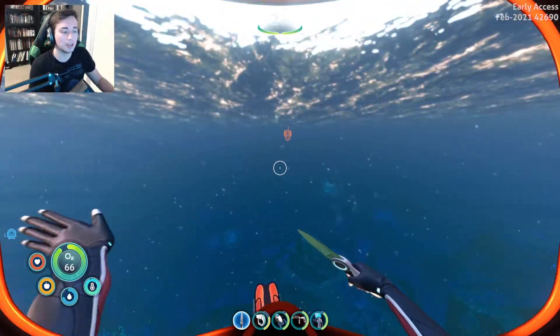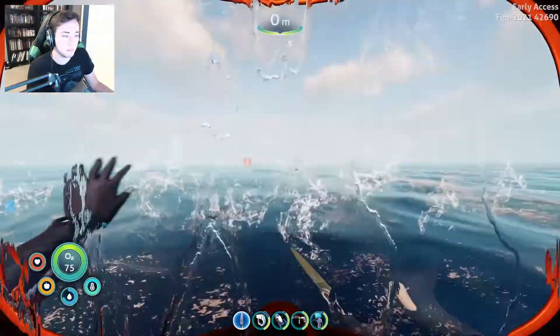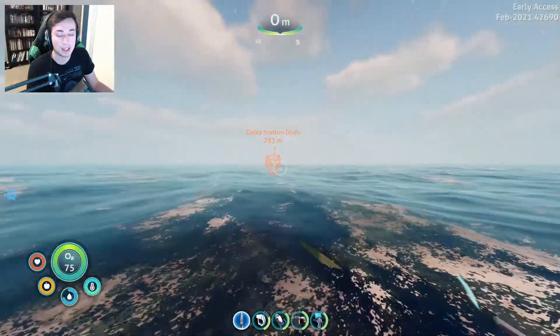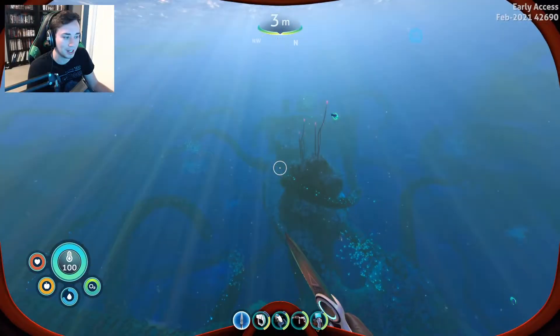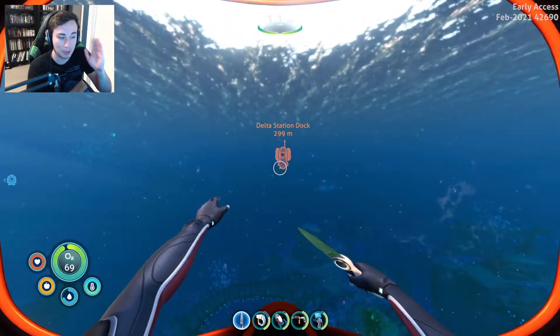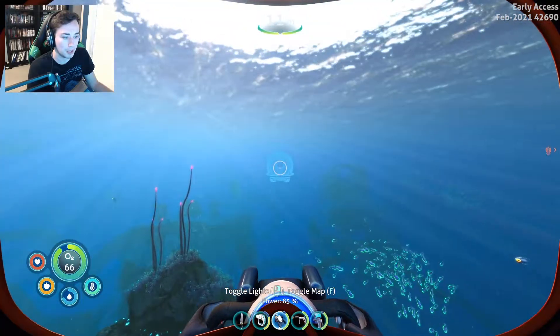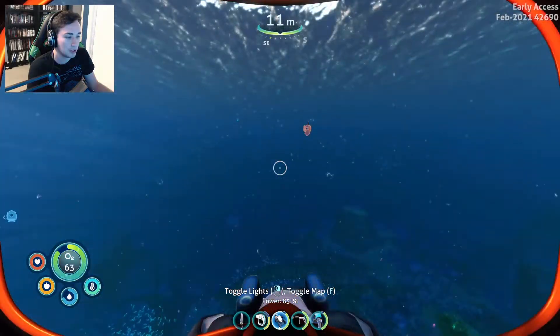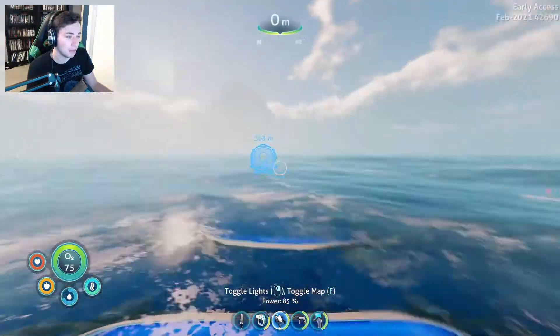Welcome back to Subnautica Below Zero. I'm currently out on the ocean because I was just exploring and then a beacon, not too far, Delta Station popped up. I didn't hit record before that. She did say, isn't that where we were talking about? I'm hoping that's where the antenna is. It's not too far. My base is about 300, 370 meters out. I know I can change the color on that, by the way. I just like blue.